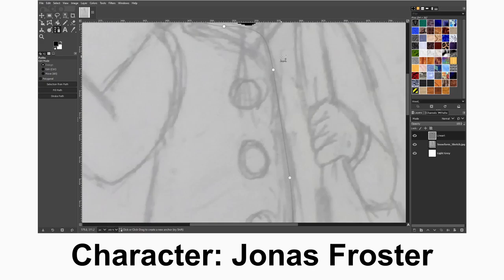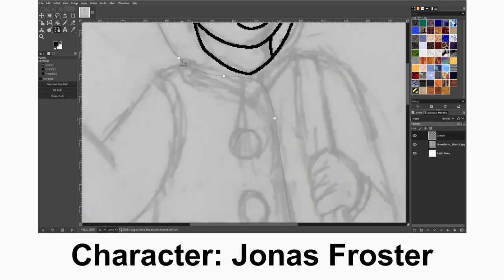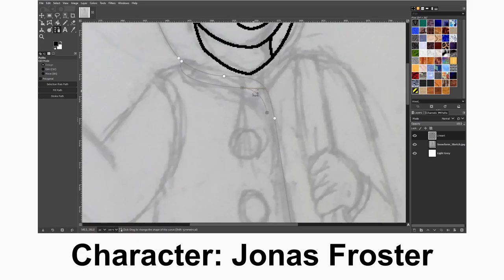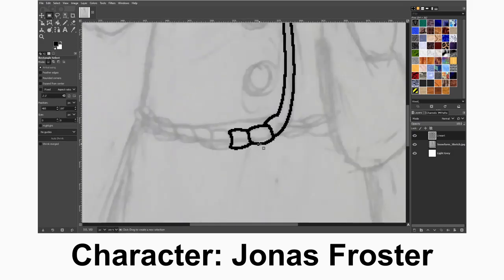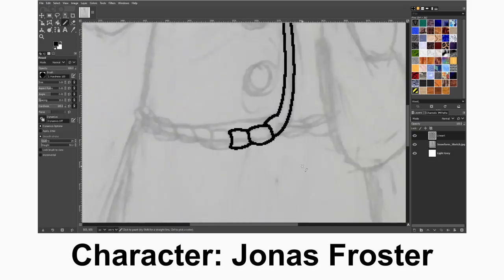I also wanted to include this detail of a braided edge to his sweater jacket because it would add more roundness to his design. He's supposed to be a likable character, and in shape language, from what I could remember, round means more friendly. So I wanted to add that to his design because he is supposed to be a more friendly and innocent character.